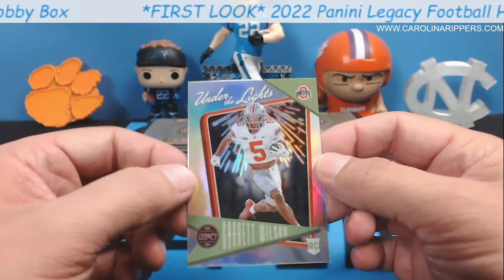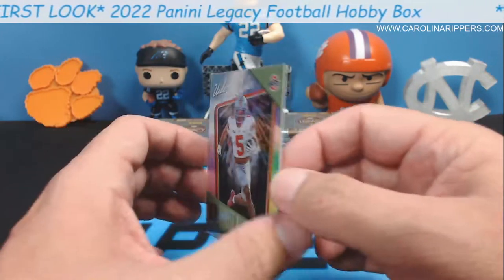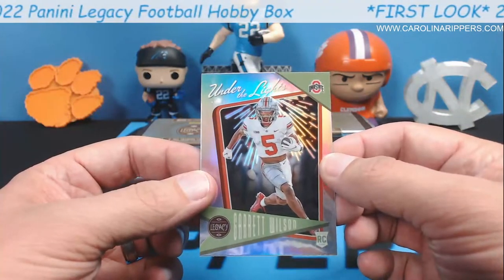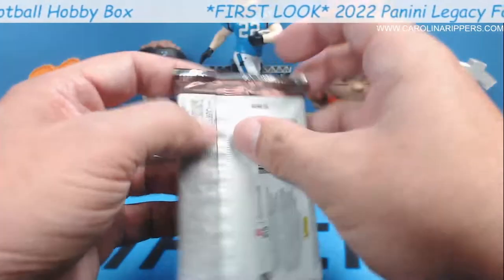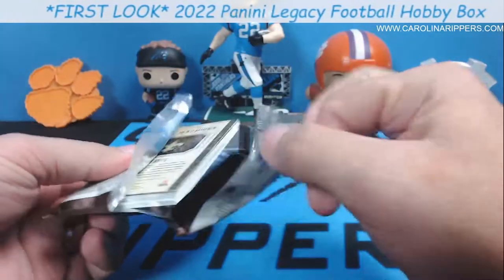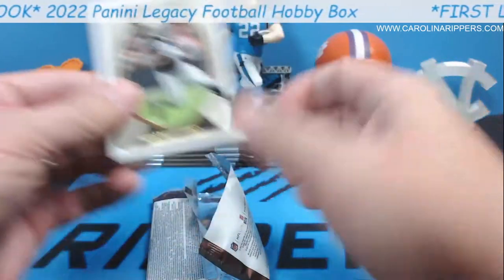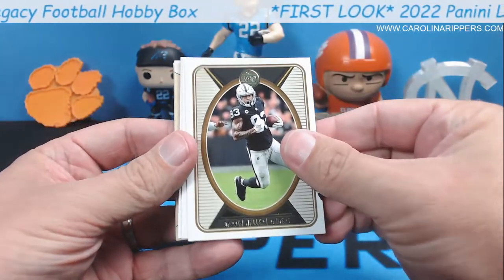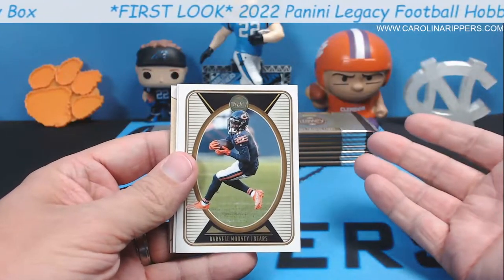Oh, this is an Under the Lights — it's OSU Garrett Wilson, not a bad one. One thing I've heard people say is that this particular insert does not have the team on it. Garrett Wilson — I believe he's Jets — the second wide out taken. Oh, this is a thick pack, Cole! Thick pack — remember, I don't think there are fillers in here. Oh, that is not a filler — we got something! Jets, he was Jets. Dude, we got something.